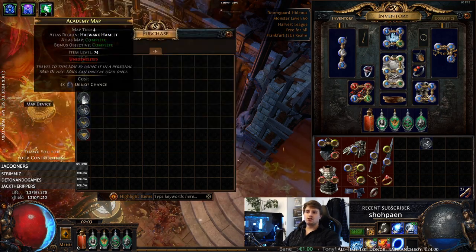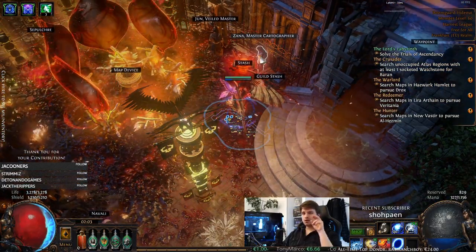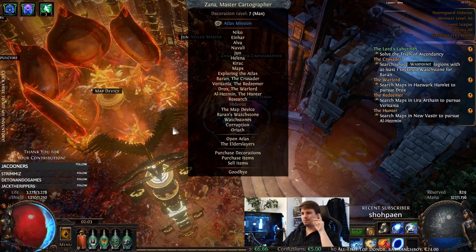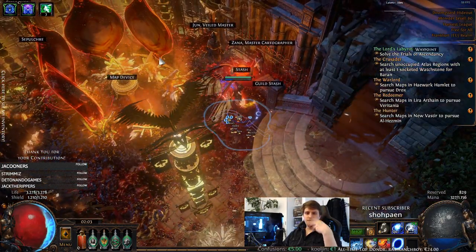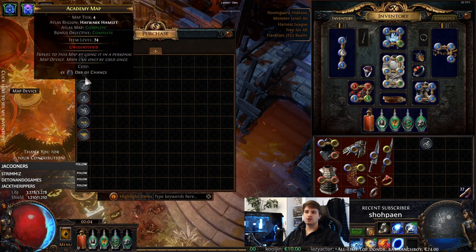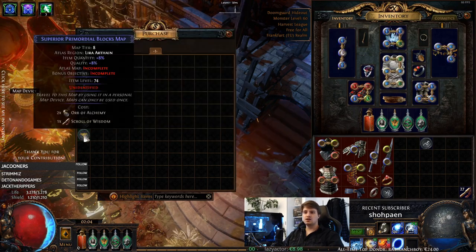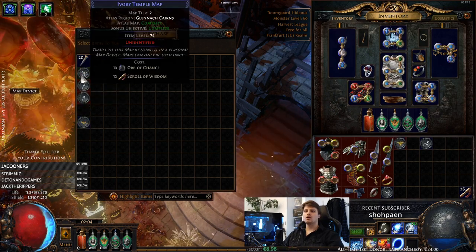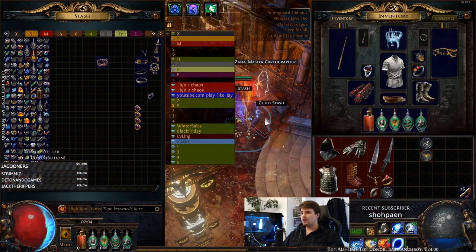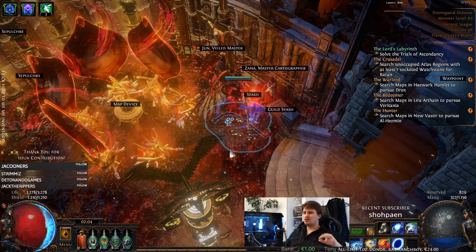It's also really important to always check your Zana. Her shop resets daily — for me in Europe it resets at 2 a.m. — or whenever you have a Zana map mission. Whenever you open a map and she offers you a map, the shop refreshes. I'm going to buy the Chateau because I need that completion — it's a tier 8 map, a little high, but I'll buy it anyway. Between trading maps and using the Zana shop, you will never run out of maps, probably until around tier 9 and tier 10.